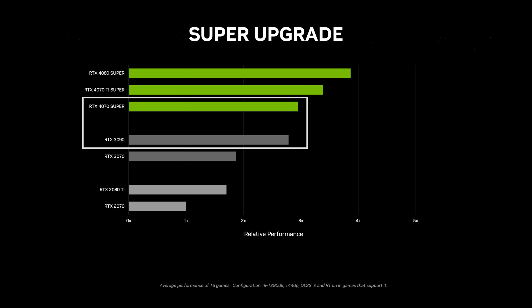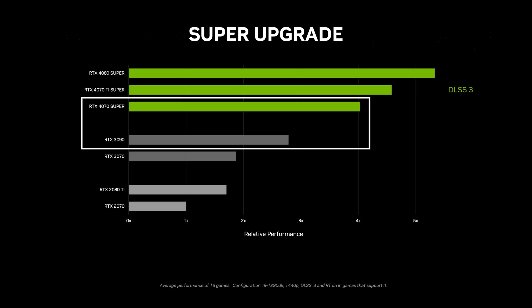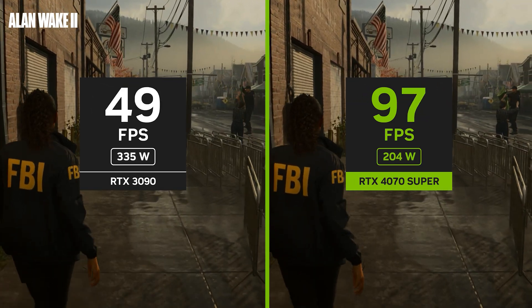When we look at the relative performance across 18 graphically demanding games, the RTX 4070 Super is faster than the RTX 3090 in nearly all situations. And when we turn on DLSS 3 frame generation, the performance really amps up, with the RTX 4070 Super being much faster. On top of that, the RTX 4070 Super is able to outperform the RTX 3090, all while using significantly lower power.